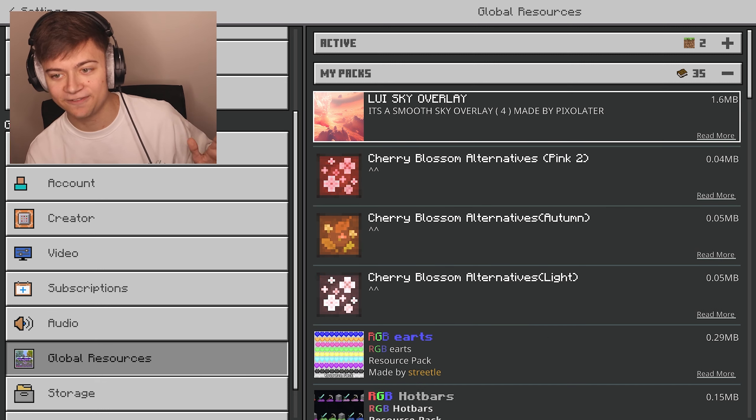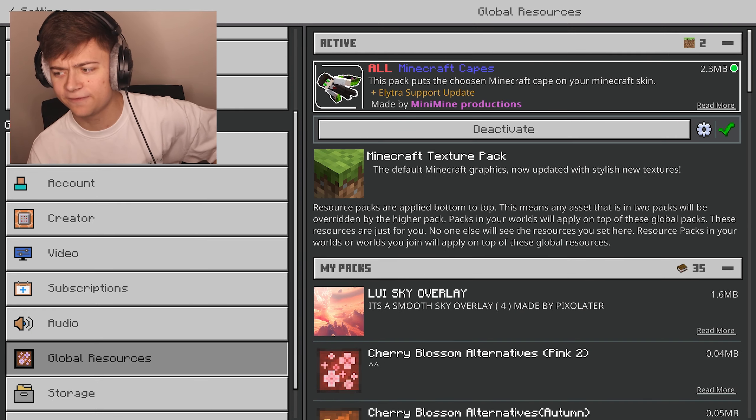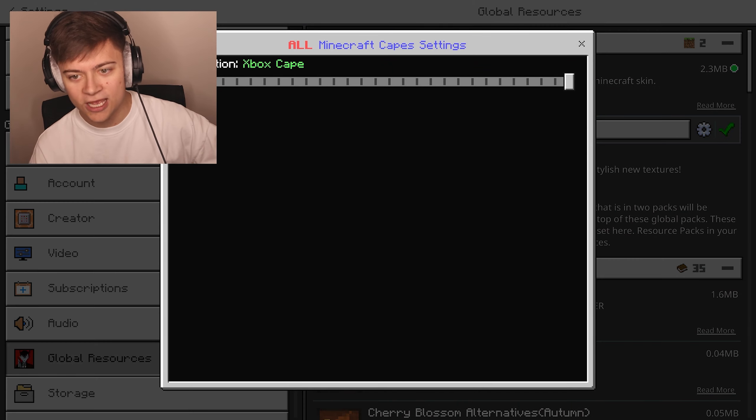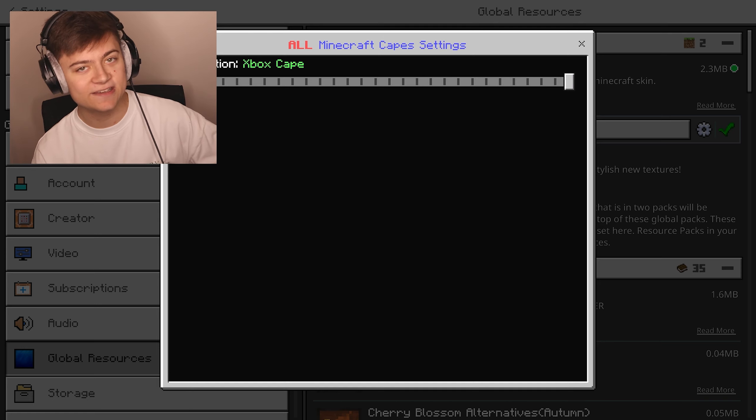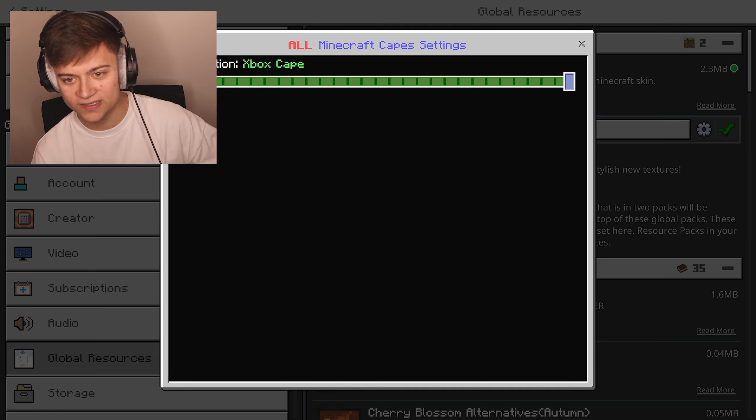All we need to do is actually activate it. The download is in the description for completely free as always. And we have a settings button over here to switch it. You can actually pick from like one to about 50 different capes. The default one is the Xbox cape, but if you press the gear icon you can literally choose from over 50.